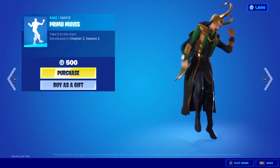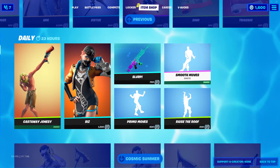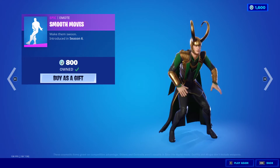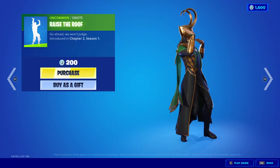Primo Moves Emote, 500 V-Bucks. Smooth Moves, 800 V-Bucks. Raise the Roof Emote, 200 V-Bucks.